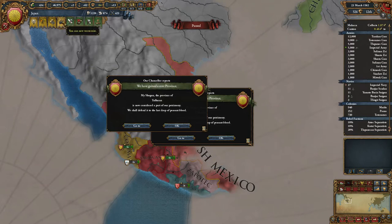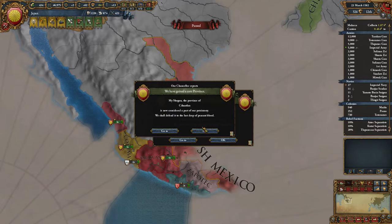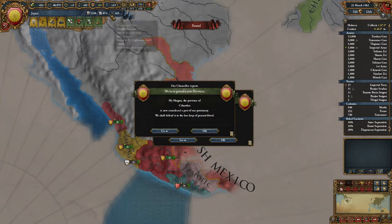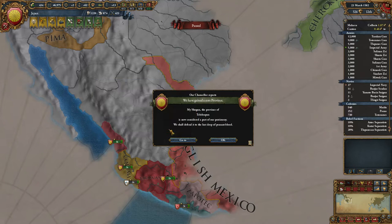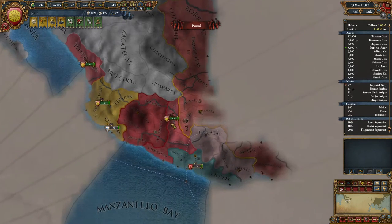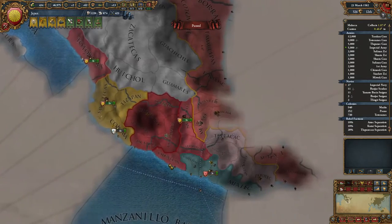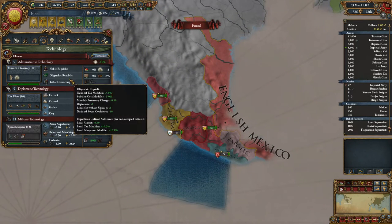We have gained a core - you can now westernize! Woohoo! Finally! Amazing stuff. I was quite excited to see if that was going to happen. The problem is, to be fair, that we do not have a lot of points in the bank - although we do have about 2500, roughly. We have gained some cores of course, and I think we might just start it as quickly as we can. I really want to get rid of these provinces and cede them to English Mexico - or sell them, rather.